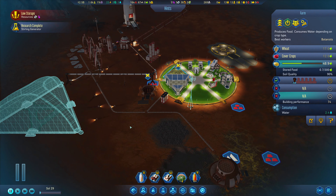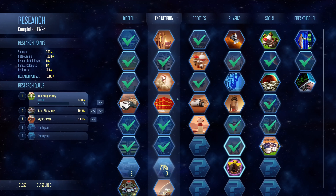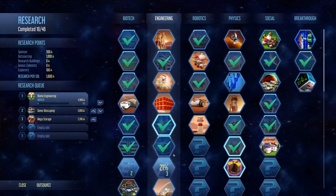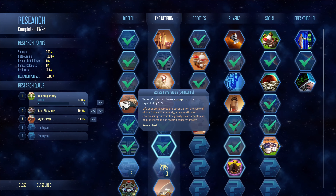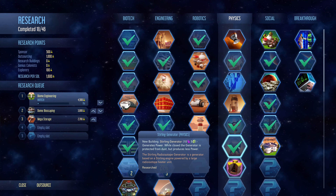Research complete — Sterling Generator. Fantastic, we do want one of those. What do they cost to create? I believe that's in physics or engineering. There it is — in physics. That'll cost us ten polymers and another five electronics.